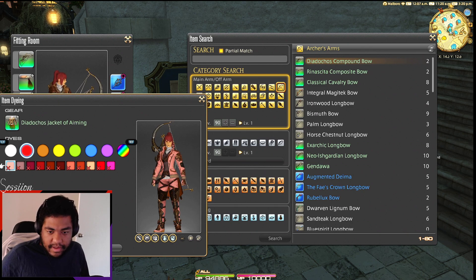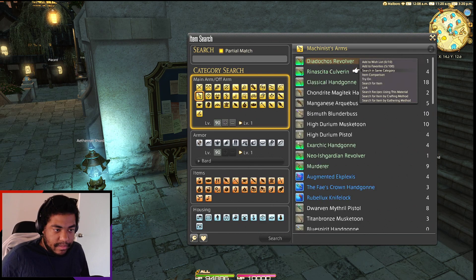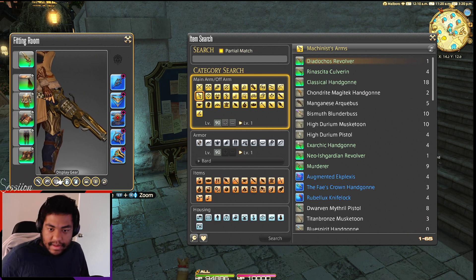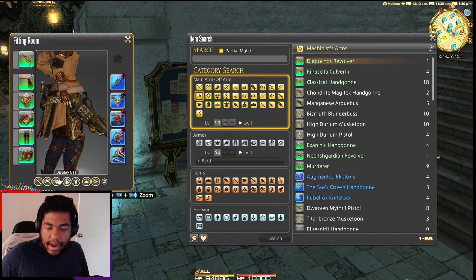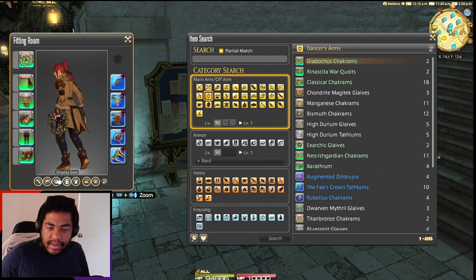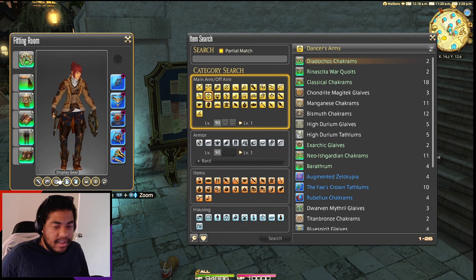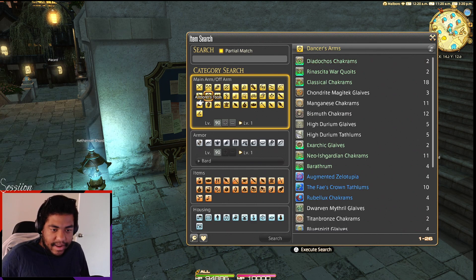I like this — the set is good. Let's see the Machinist weapon. That gun looks sick, I like that. I might have found a new glam. Then we have the Dancer weapons — it's funny because the weapon set looks so cool and for this to be used on Dancers it's interesting, but that's cool though. Alright, I like it.